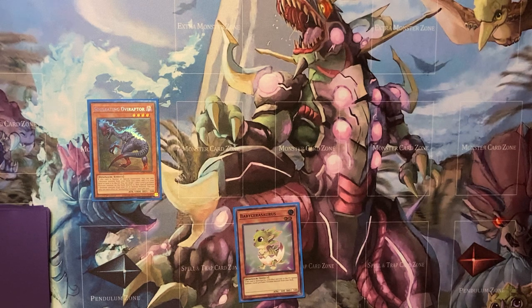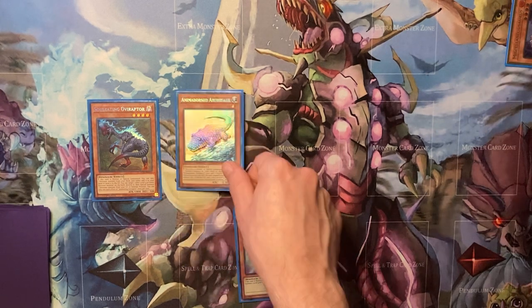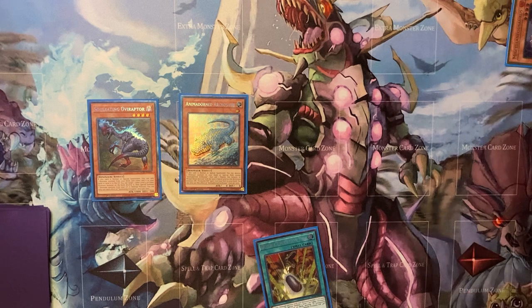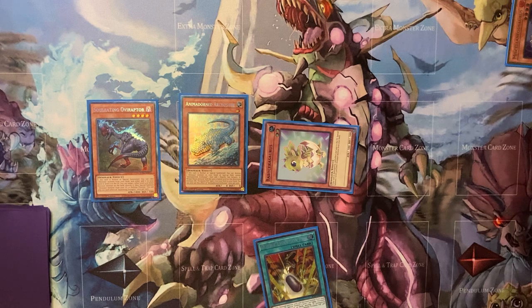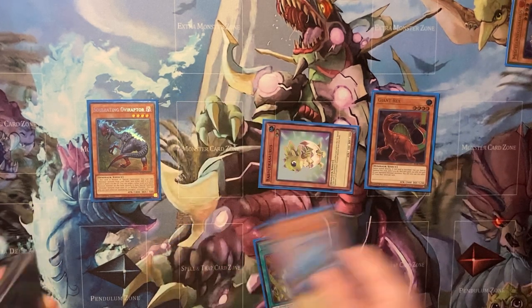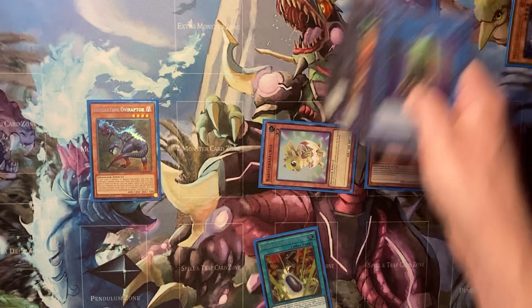You're going to start with OV and search a Misc. Activate Misc, activate Misc again to banish for one, summon Archasaur, pop the Baby, search your Pill. Baby's going to trigger — summon Petite. OV is going to pop the Petite, bring back the Baby. The Petite and Gray is going to trigger to summon your Rex.